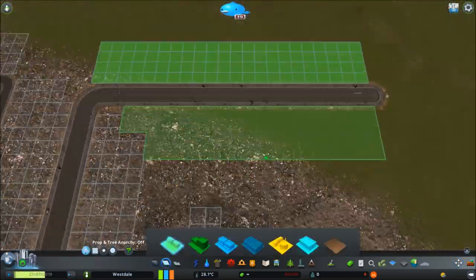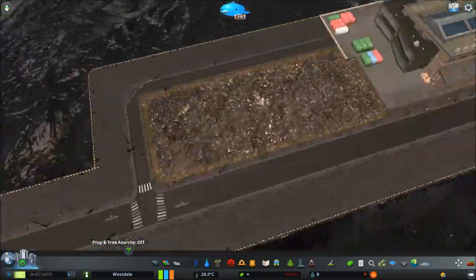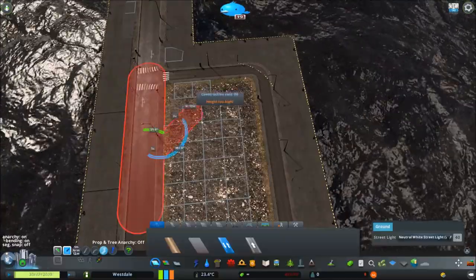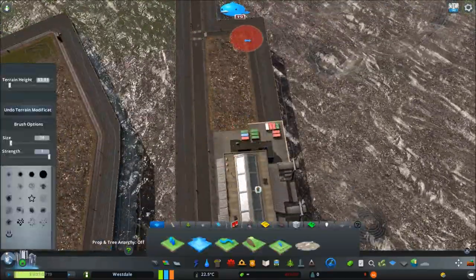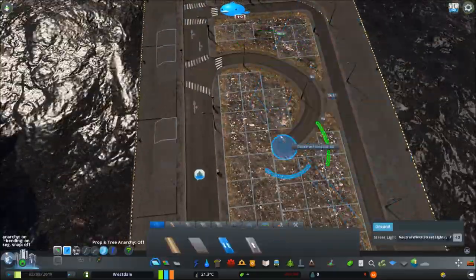Right there I was just spawning in some residential to make sure the harbour works, because I've done this a couple of times where the harbour just hasn't worked. The boats can't see the path to it, especially after moving it - the path seems to break.